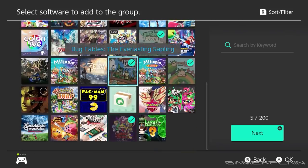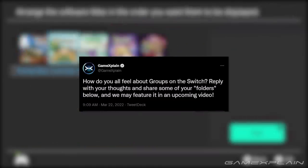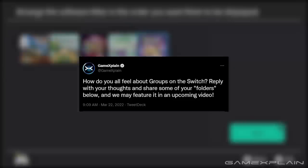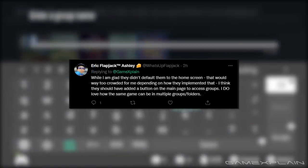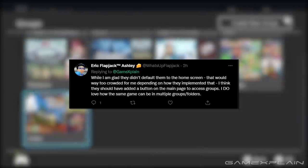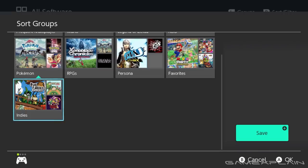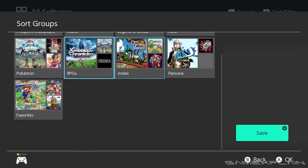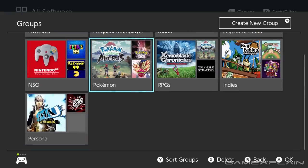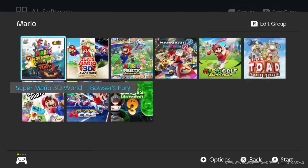Let's take a moment to look at what some others think. We put out a tweet asking for your thoughts and impressions on this group system for the Switch, and for you to share some of the ones you've made. Starting off with Eric Flapjack Ashley, one of our moderators — they say while they're glad the groups didn't default onto the home screen as that would be too crowded, they think Nintendo should have added a button to the main page to access the groups. They do love how a single game can be in multiple groups. And yeah, that's exactly how I feel too — having groups display on the home screen would be a bit crowded, but making the button to pull up that menu not locked behind All Software would have been better.